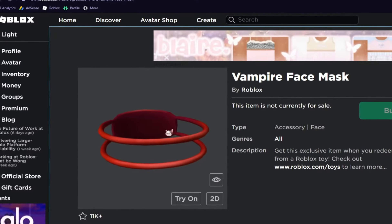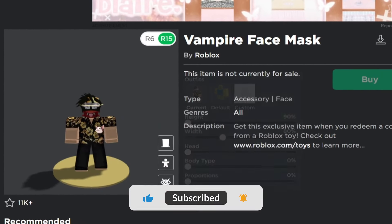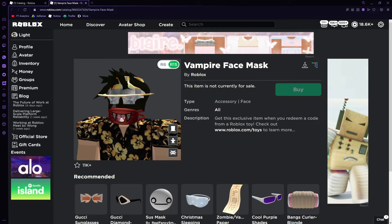Welcome back everyone, so I'll show you how to get the vampire face mask in today's video. It is a very cool, good looking item, you can see. It looks amazing on my avatar, well not really, because I have headless. It won't really look good on me. Maybe with a red avatar that would look good. But anyways, I'll show you how to get this item.